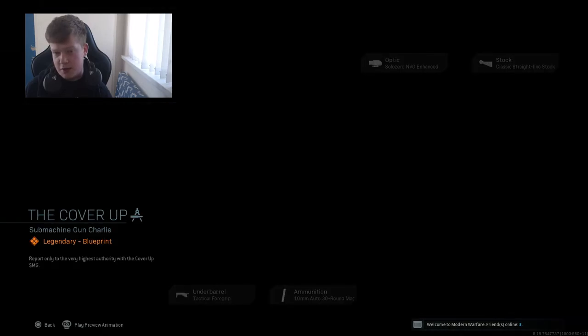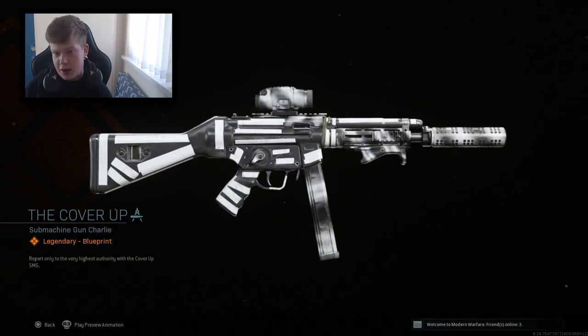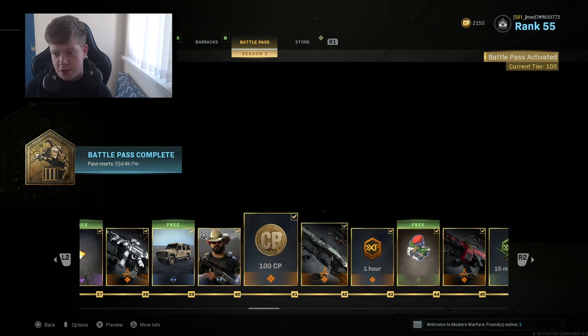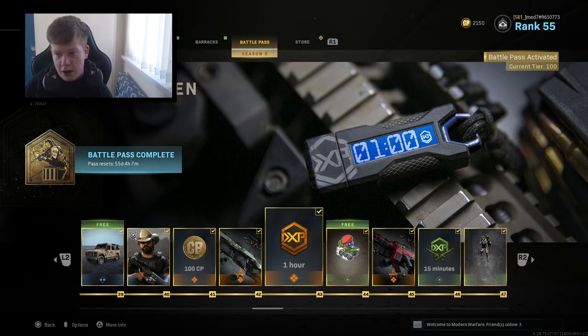The Cover Up blueprint for - I think it's the UMP. Warzone Express vehicle skin. Quick Draw, which is the D-Day skin, pretty cool. 100 COD points. The Green Horn, a legendary blueprint - I think that's a 725. One hour double XP. Desert Fox sticker. The Chupacabra, I think that's the PKM. Double weapon XP, On Target spray.